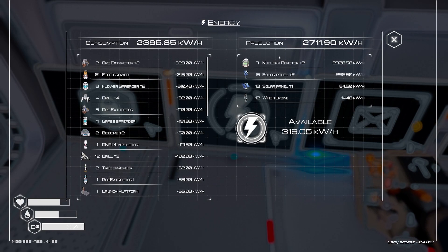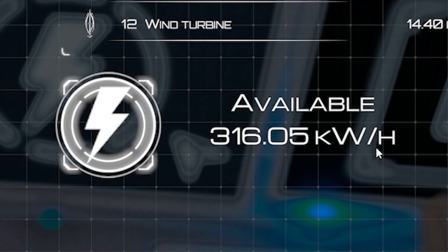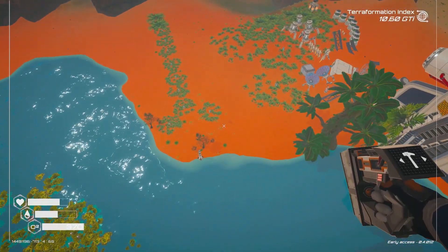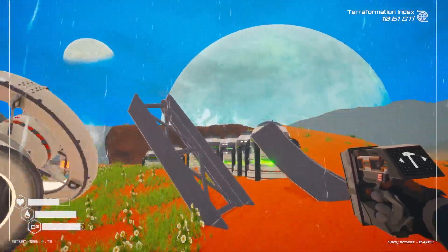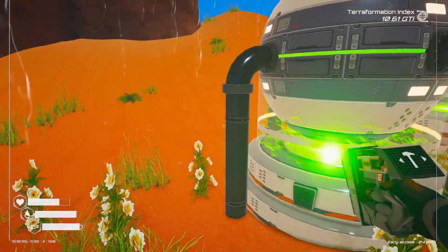And then before we head down, we will just check what our power is. We've got 300 kilowatts per hour — I hate saying that out loud. But we have 316 of those available. So if we go build two new nuclear power stations by going over to these two things, grabbing some water that they've been generating, and then over this way where our line of nuclear power plants are, we can just build some more.